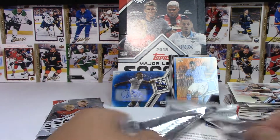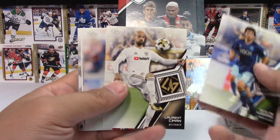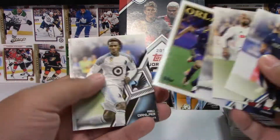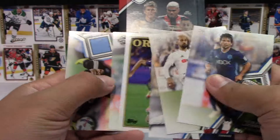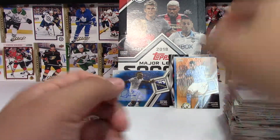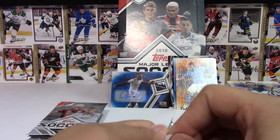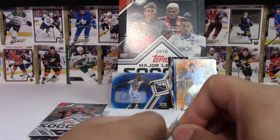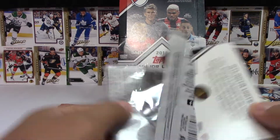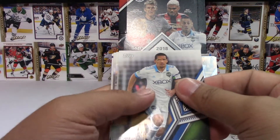We have yet to pull our second autograph, so that could still be something good. An Orlando insert. I don't believe all the cards have short prints — only specific cards do. I think Jozy Altidore has one too, and for sure Jovinko does, and some other players as well — I'll have to go back and take a look.